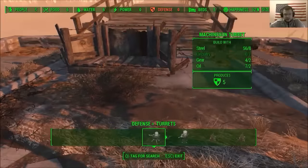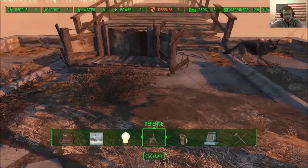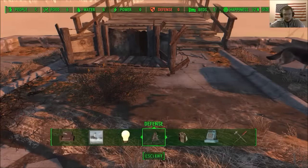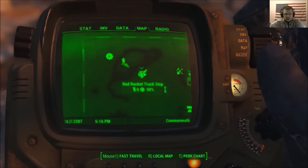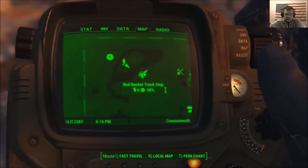Regardless, this video is not about that — just wanted to let you know for the future. This video is on how to find circuits for your turrets. When you're building in Sanctuary, the settlement has to have a defense rating raised, and you need circuitry to do that.